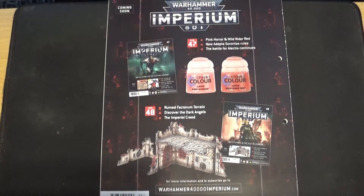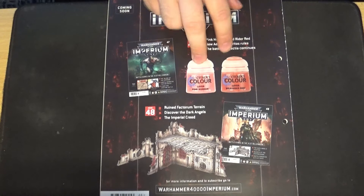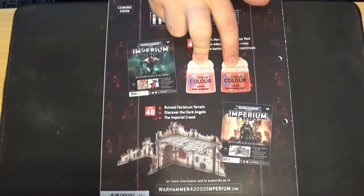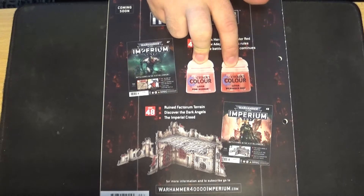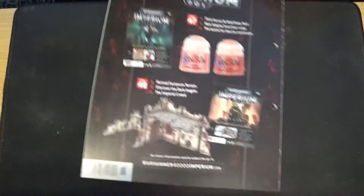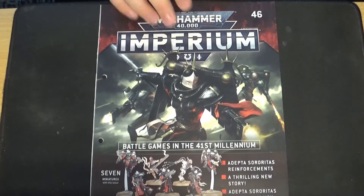Looking ahead: issue 47 has a couple of paints — Pink Horror and Wild Rider Red — nothing too special there. Issue 48 has more ruins, which is no surprise at this point.